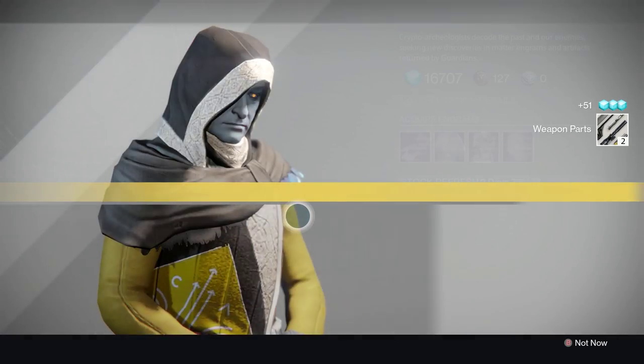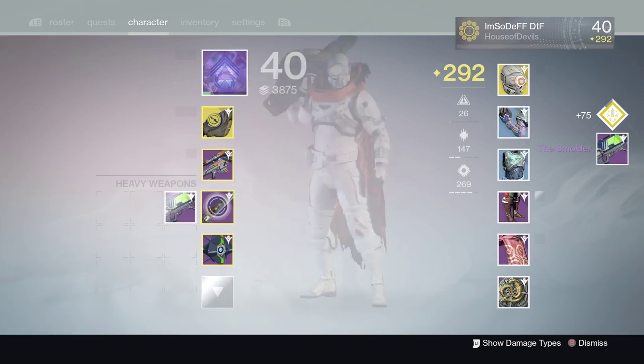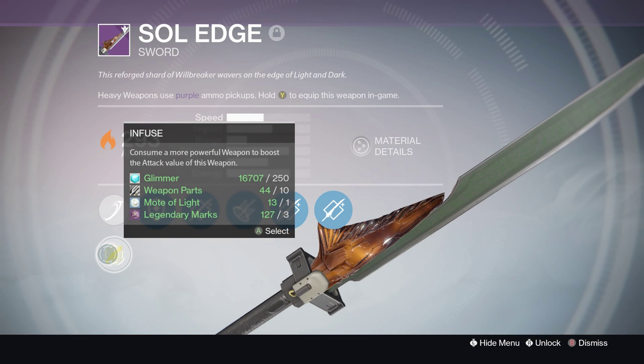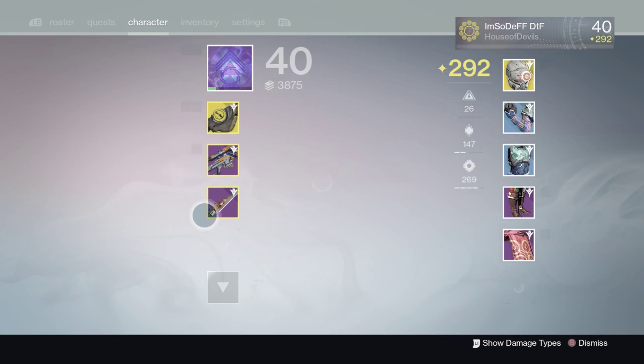Last one is a legendary. A Schmolder — interesting. 296. You know what that means. Should I infuse it with something else? I'm going to infuse it with this. And there we go.